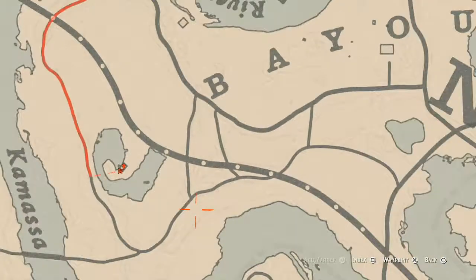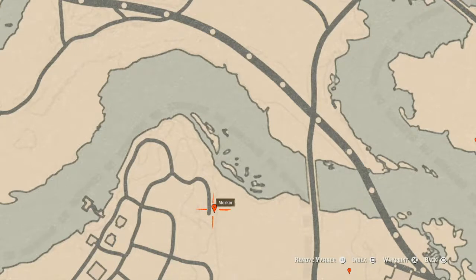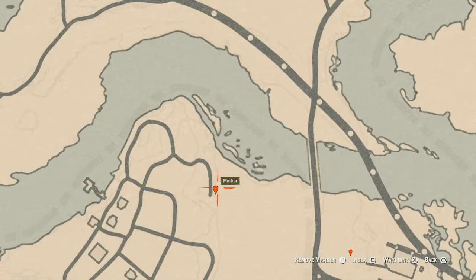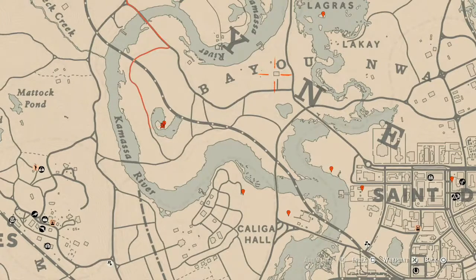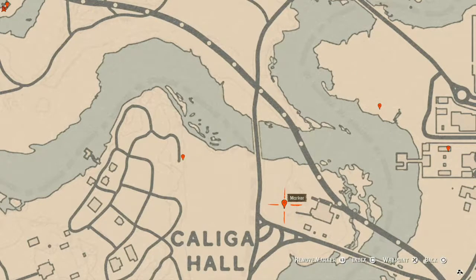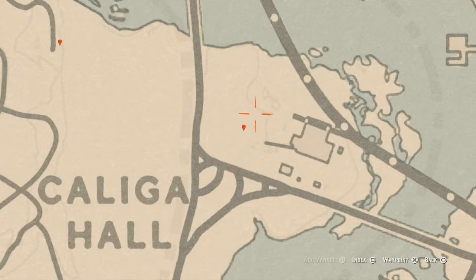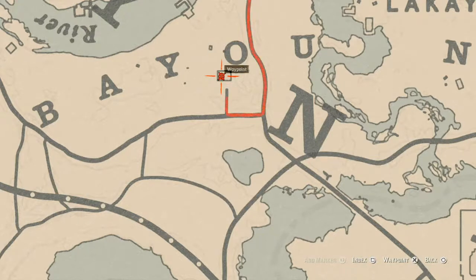Across the water at this next marker, you will find a family heirloom — a jade hairpin. You have to dig for this one. Come over with your metal detector; it's between the shed and a broken-down outhouse. Over at this next marker, there's a small wagon — come with your metal detector and you will find a random coin.